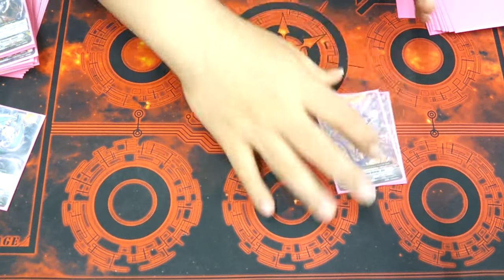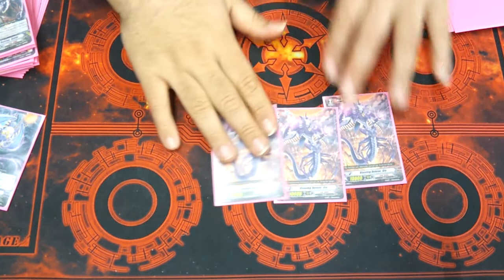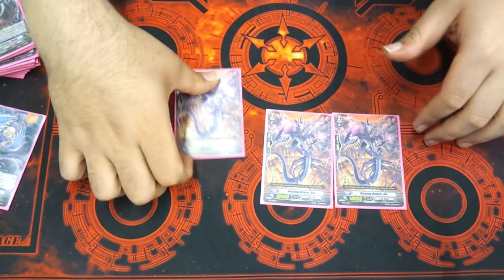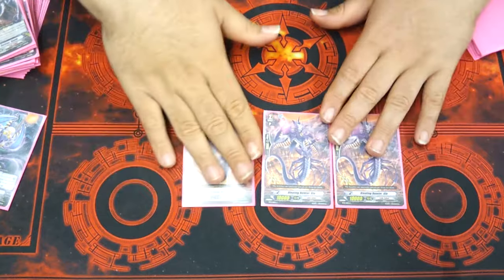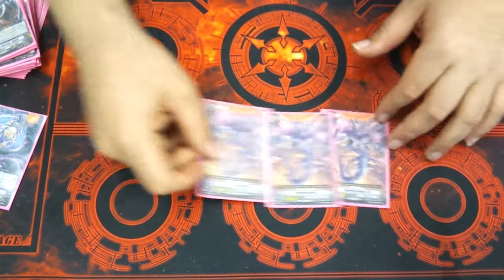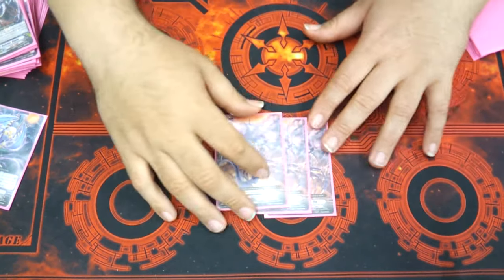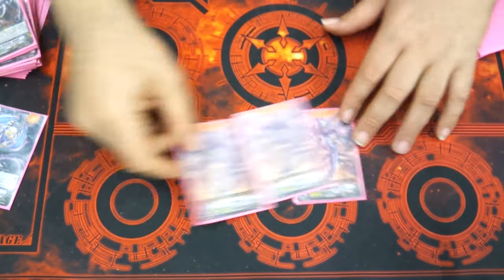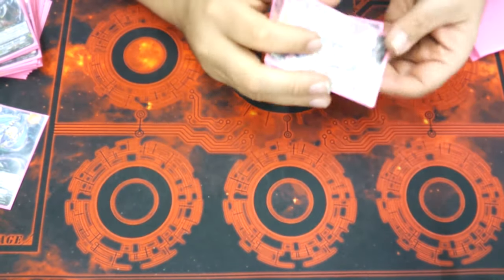I play three Geos because Ripples is a thing. I need 10k vanillas, and depending on if I go first or not, a lot of people like the 9k rush mode with grade twos. This stops them dead in their tracks. I didn't believe in vanillas before I started running this, but it actually stops a lot of decks from just rushing you.